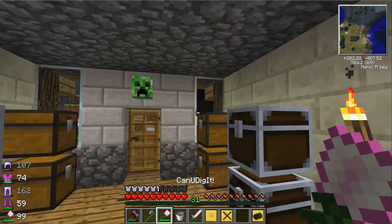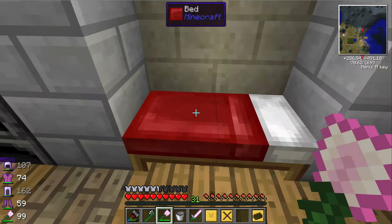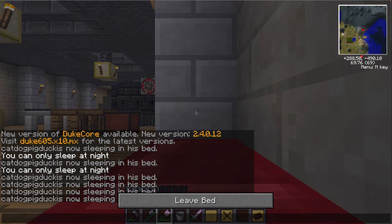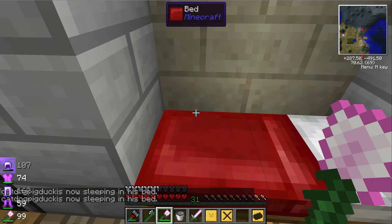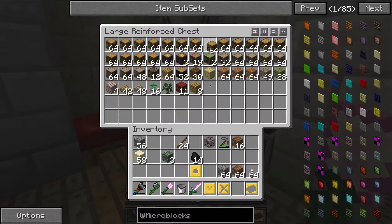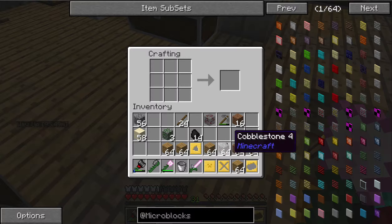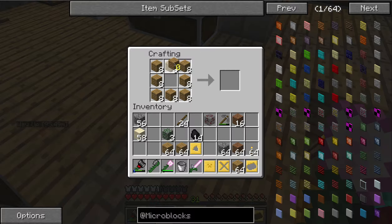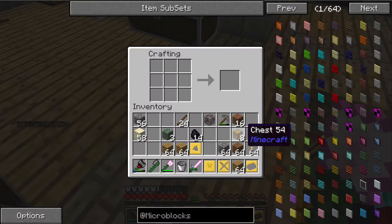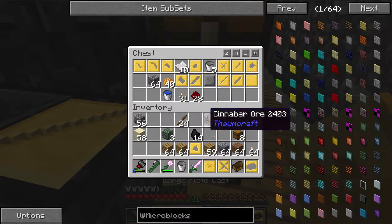One of the things I want to try this episode — it's nighttime so let's go to sleep first — is to fell that giant tree from episode two. I've got a lot of wood already but why not get more; we could be charcoal millionaires. Let's make some trunks just in case we need storage. We're also going to need a boat to get there.